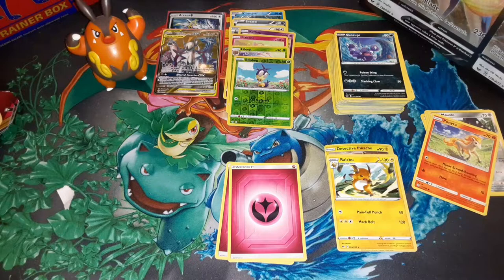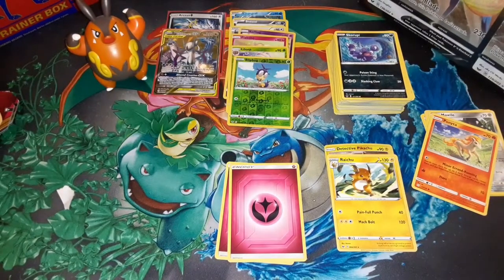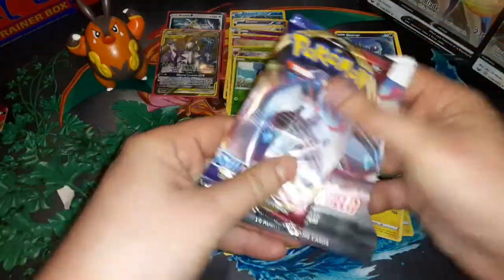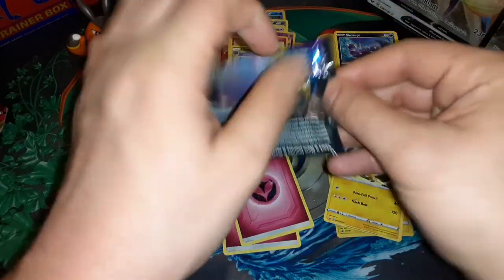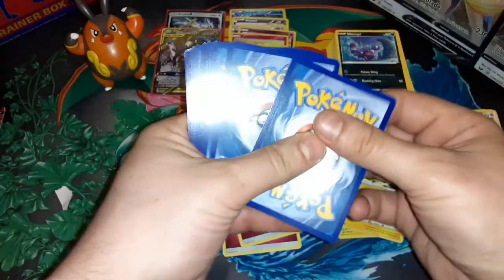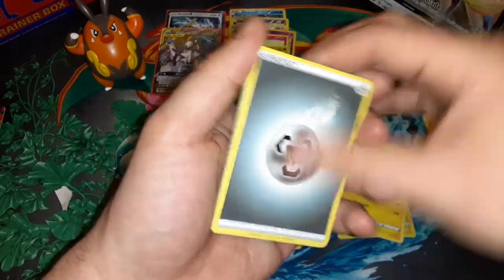And we have a code for you — ten-card code, last letter on the right is covered up, hidden for you to hunt. Lapras on Lapras! Going to one side, doesn't work, going to the other side, doesn't work — go right back to the other side. One of those packs that just wants us to slide it out. Get rid of the code card for the moment, I'll bring it back for you. Forward to the front — starting with a metal energy.